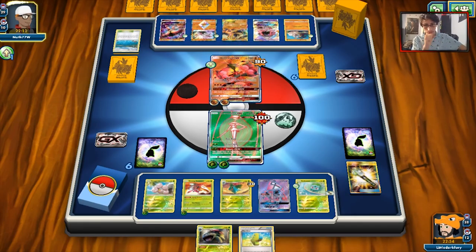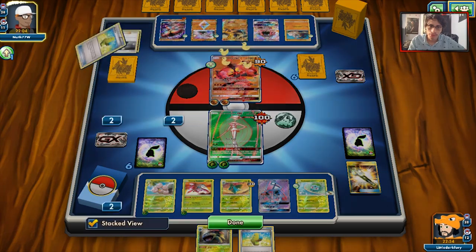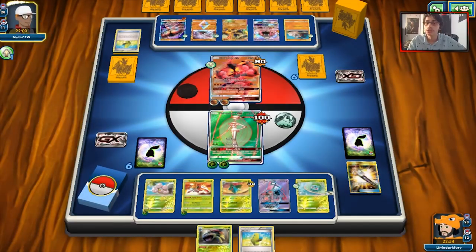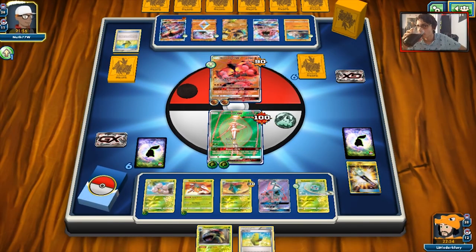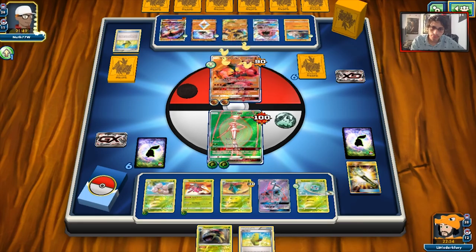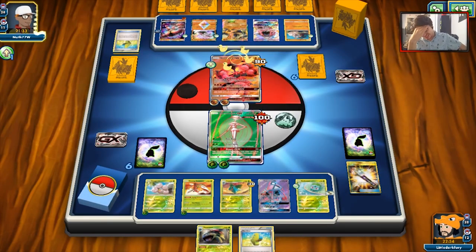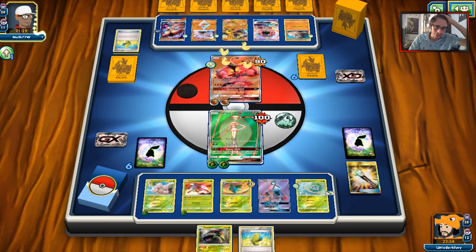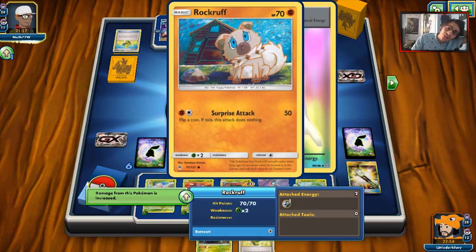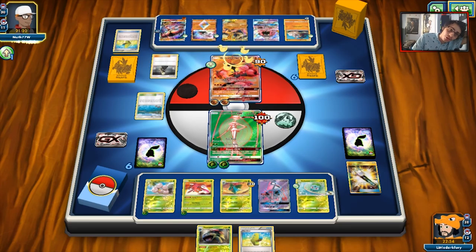Genesect's not doing enough damage. We have an Orangaroo so we can draw into something. There's a Max Elixir — that's most likely going to hit. He's going to be able to knock me out, I think — 60, he needs a Strong Energy or Choice Band to knock out my Fhermosa with that big Buzzwole. We can see why I'm not playing all these Max Elixirs, though I probably should have in hindsight. Oh shoot, he had Choice Band — he had it of course. It's so frustrating playing against Buzzwole. He plays DCE too — why? My opponent's luck right now is kind of insane.